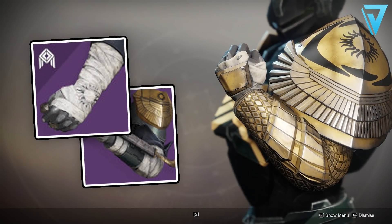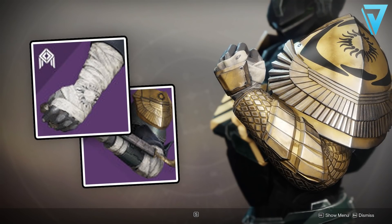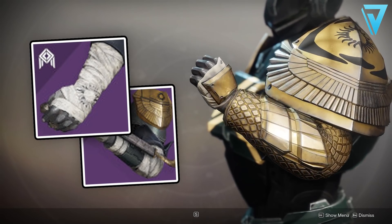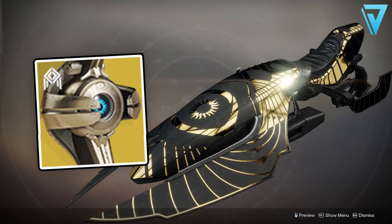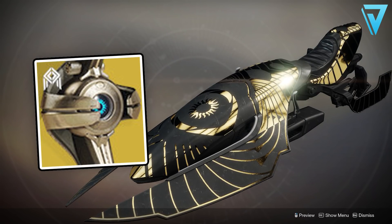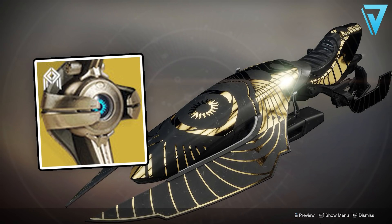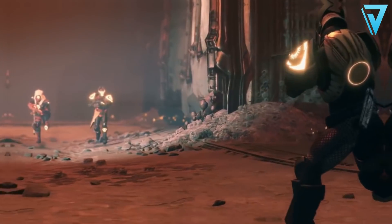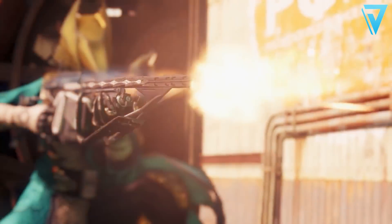So this weekend is very much about the weapons — if you need a good shotgun it'll only take three wins to get that. If you need gauntlets to complete your set, you'll need to go flawless. And finally, if you achieve a flawless passage you also have a chance to get the exotic sparrow and the exotic ghost exclusive to Trials of Osiris — they are very ornate and well worth the effort if you're able to achieve a flawless victory.